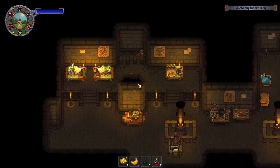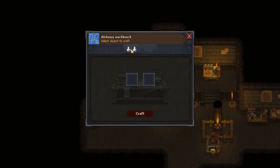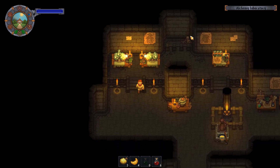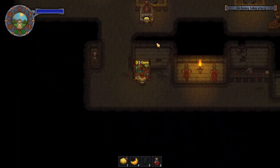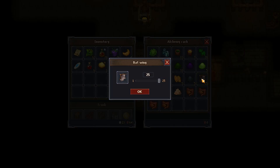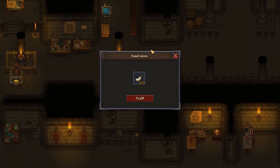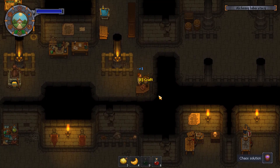We'll need bodies for skulls obviously. Let's see — it must be the other one. There we go, okay, chaos solution. Was it bat wings? I feel like it was bat wings. I made chaos solution. Bat wings — oh yeah, that's right, I nailed it.